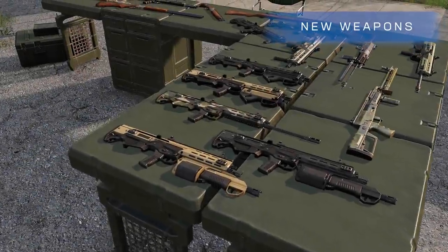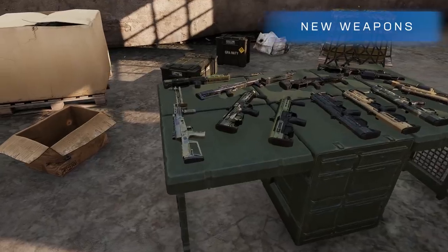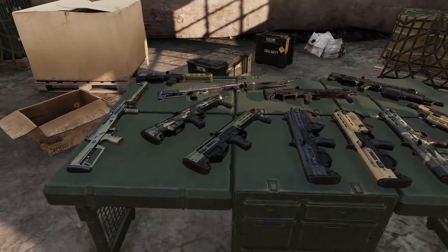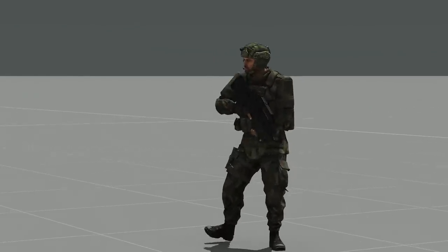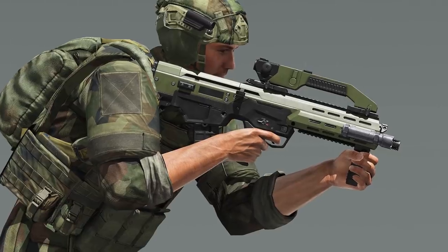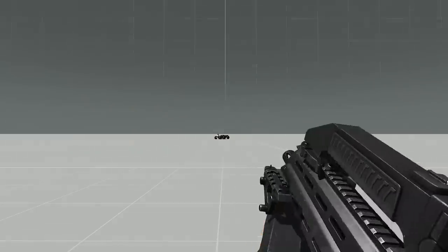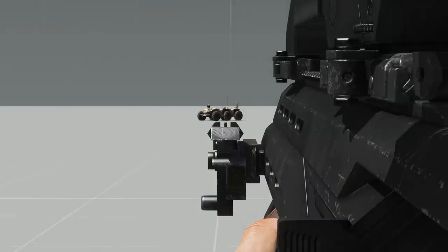Wars may be won by men, but they are still fought with weapons. The Armour-Free Contact expansion adds five guns. As you may have noticed, Livonia's soldiers have their own assault rifle — the Promet. This comes with an optional carry handle with integrated scope, and an under-barrel grenade launcher and shotgun attachment.